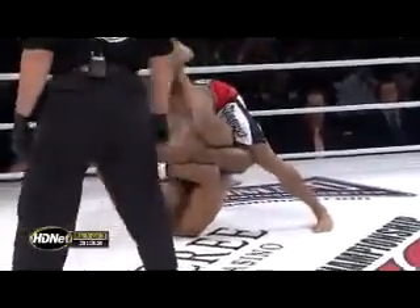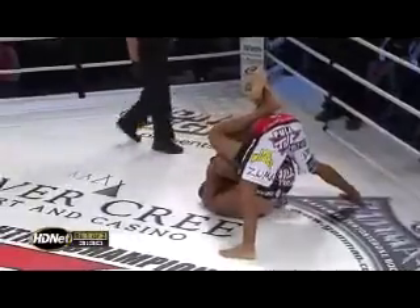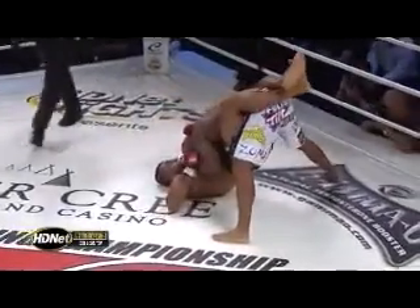Lima's going to try and work a submission. Hits him inside the closed guard. Can Ryan Ford get his hands free here and work a little bit of ground and pound?